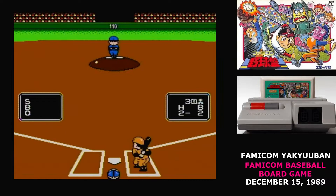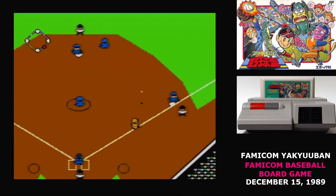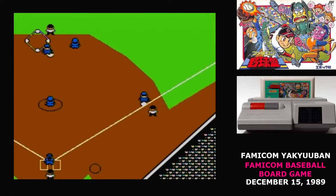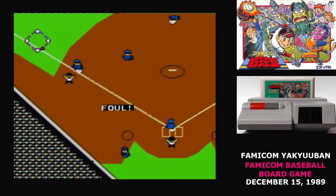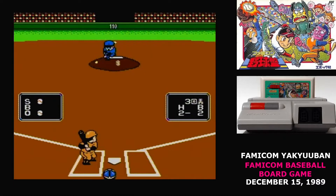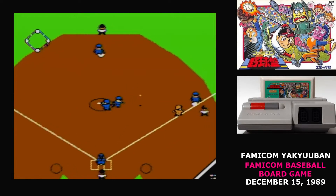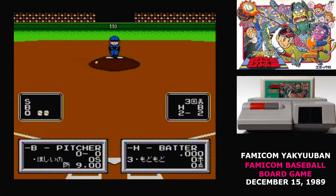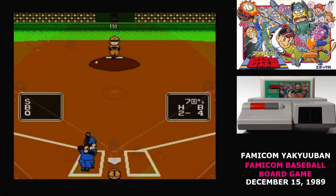And then you hit the field, and here's where Famicom Yakuban really turns into a disaster. For one thing, the game is packed with graphical glitches. Those flickering lines are due to how the game interrupts the drawing on the screen. You'll see it in other games of this era, but other developers do their best to hide this — firing off interrupts at points where there are transitions, for example. The pitching just feels awful. Even your fastballs are slower than the sliders you get in other Famicom baseball games, and pitchers can have a weird amount of control over the curve.